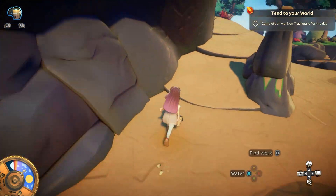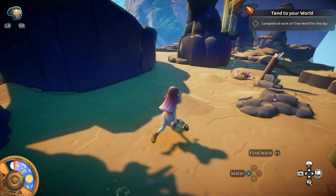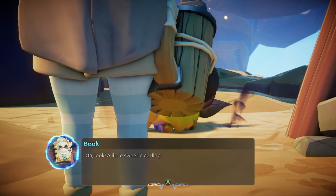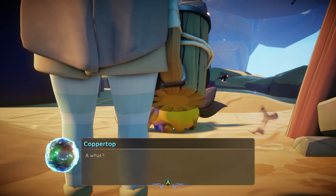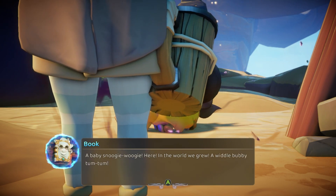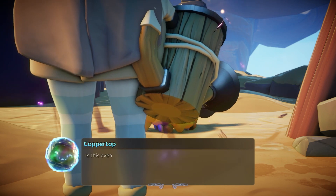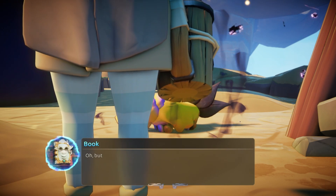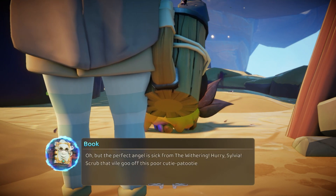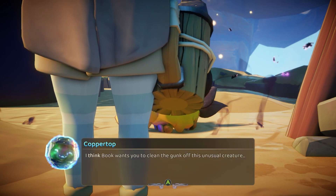Well, you've got a plant growing there, nothing there yet. Things only grow if I sing — I only get resources if I sing. Oh no, that one looks sick. Oh look, a little sweetie darling. A baby snoogie-woogie here in the world we grew. A widdle bubbly tum-tum. Is this even language? The perfect angel is sick from the withering. Hurry, Sylvia — scrub that goo off this poor cutie-patootie. I think the book wants you to clean the gunk off the unusual creature.